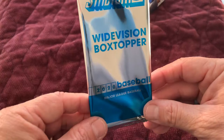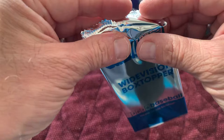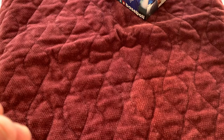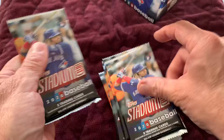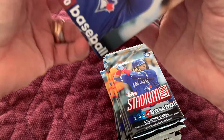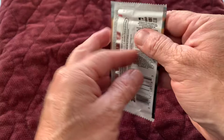Here is the wide vision box topper. Pretty cool — these can be autographed. It could be a great rookie card, who knows. But I'm going to hold that off to the side; we're not actually going to open that today. You'll find out later during the week. So we have seven packs plus one extra one — eight packs total. Why they just don't say eight, I don't know. They just want to make it sound better, I suppose.